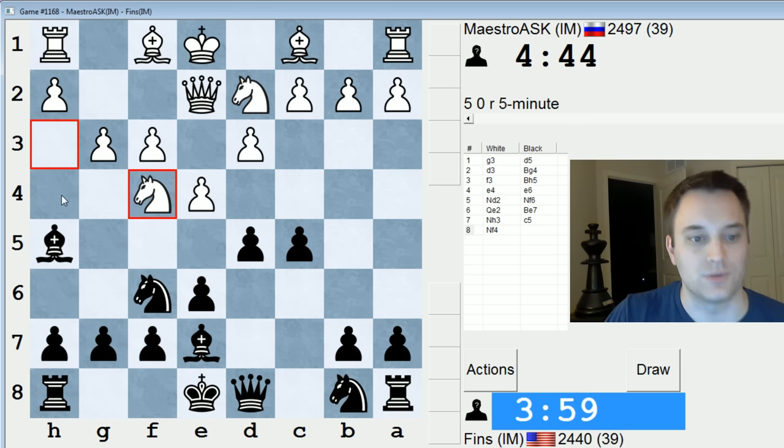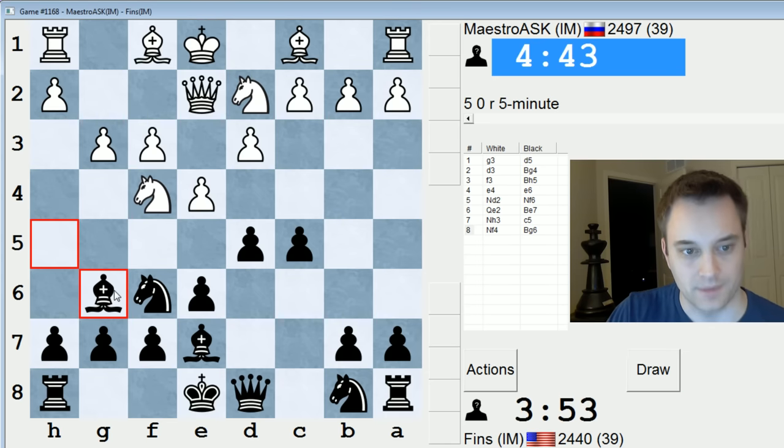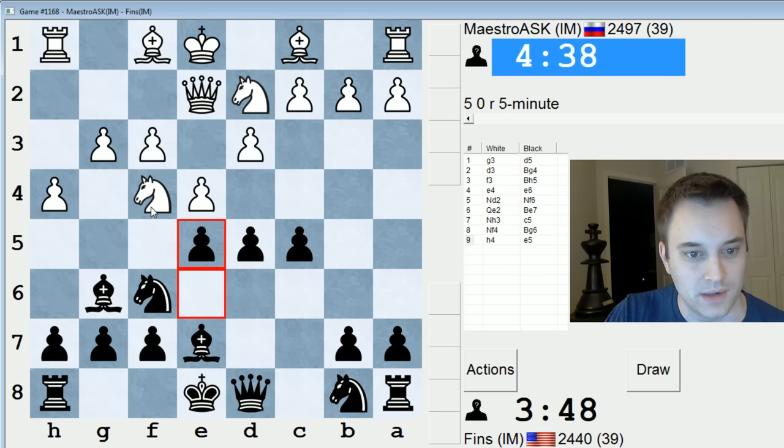So if bishop g6 is h4 of our concern... let's just do it. So if h4, I'm thinking e5 and strike back in the center and attack that knight. I'm trying to force him to make an original decision early on — that's my hope here. So if knight takes d5, knight takes d5, pawn takes d5, queen takes d5, he can chase me with h5, but I just play bishop f5. And that should be reasonable. My bishop's not getting trapped. So I need to play e5 now, because h5 was a threat, trapping my bishop.